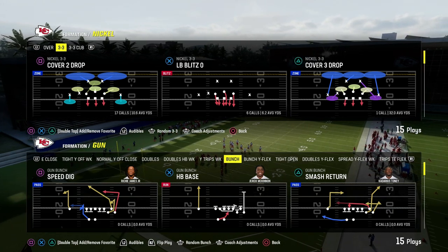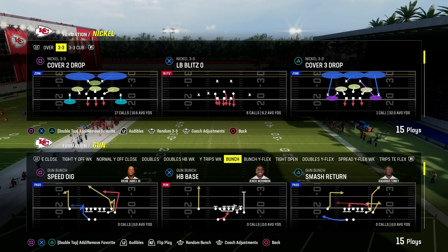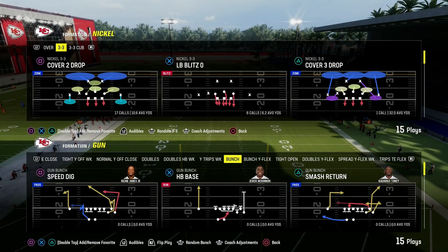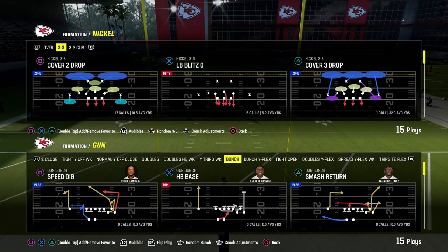Let's talk about pass protection in Madden 24. This is out of any playbook that you're in — it doesn't matter what playbook you're in. You can apply this to any formation pretty much, and especially shotgun. If you have a back in the backfield, this could be really helpful for you.